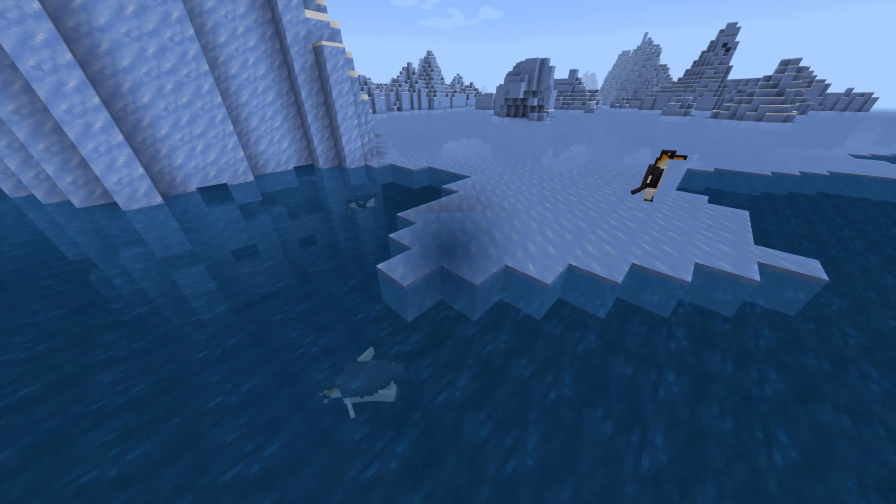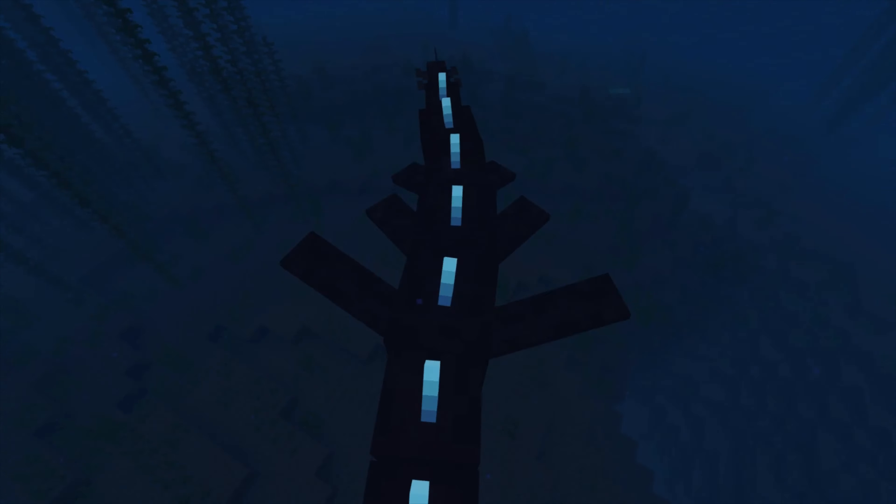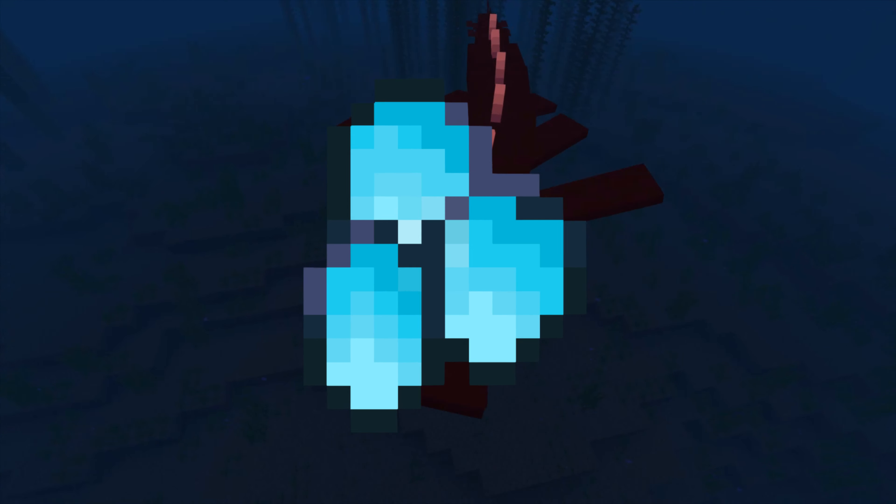There's also a brand new mob called the Azur Serpent, which was designed by Azur Dragon. This mob lives deep down in the ocean, and its backscales and eyes glow. It will attack any players that get nearby. Once killed, it'll drop Azur's scales.